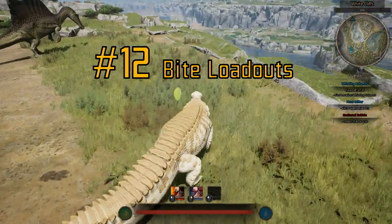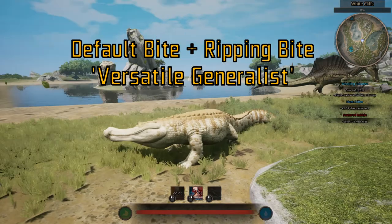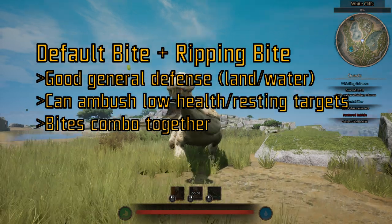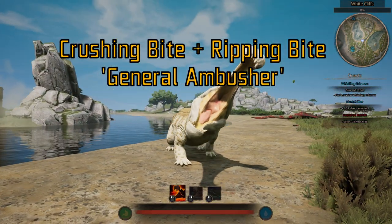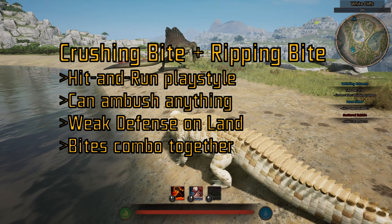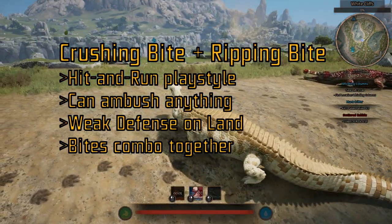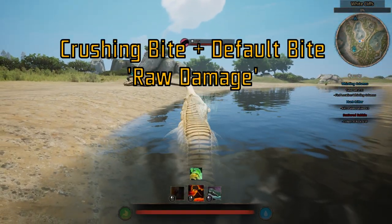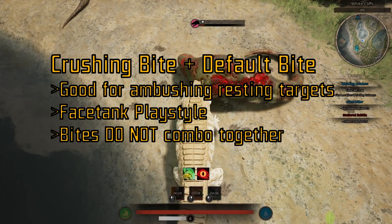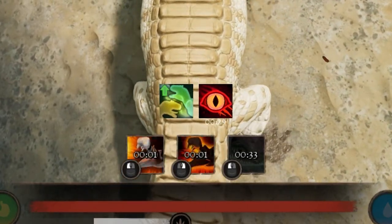Number 12: Bite Loadouts. The three bite loadouts are good in their own ways. The first, default Bite plus Ripping Bite, is the generalist build — good for land defense and good for ambushing low-health targets. The second, Crushing Bite plus Ripping Bite, is the general ambush build, good for hit-and-runs and ambushing anything from low-health targets to apexes; it does high damage on the initial ambush due to the raw damage plus bleed combo, but struggles with land defense. Finally, the Crushing Bite plus Default Bite combo is the raw damage build, good for ending ambushes on resting targets and relies heavily on face tanking. Do keep in mind that with this build, there is a 2-second cooldown on the default Bite after using a Crushing Bite.